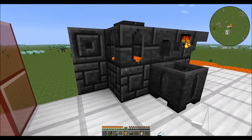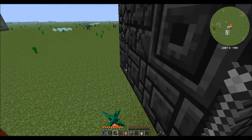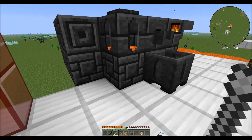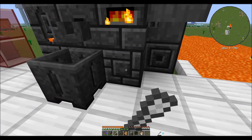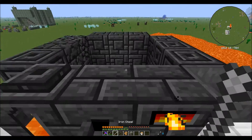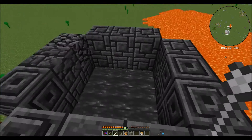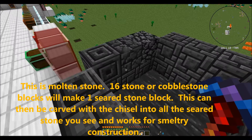You can also carve your smelter bricks with your chisel. You can do that before you make your smelter in the crafting window, or after the blocks are already placed. Either way, it won't mess up the functioning of your smelter - I still have stuff in here and it's still working perfectly fine.